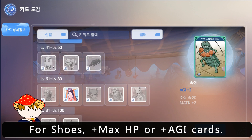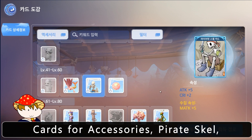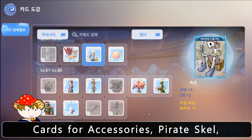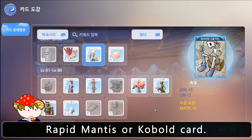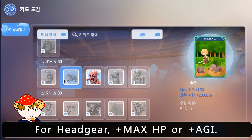For shoes, plus max HP or plus AGI cards are recommended. Cards for accessories: Pirate Skel, Rapid Mantis, or Kobold card. For headgear, plus max HP or plus AGI.